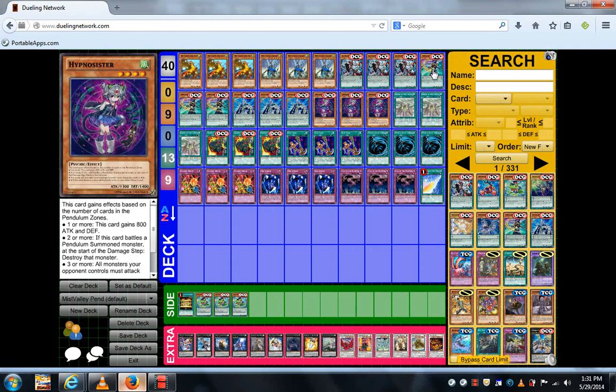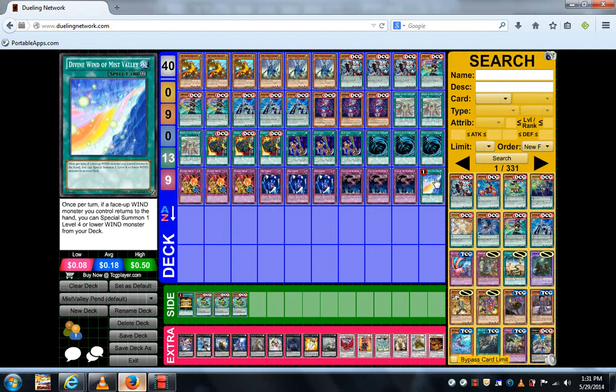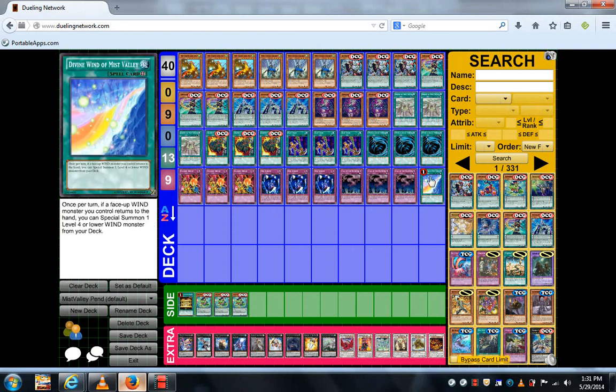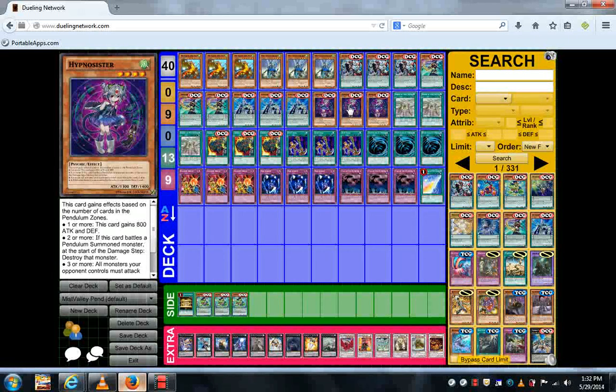Hypno Sister works with the fact that you have pendulum monsters, and she's good against somebody who plays pendulum monsters. She's a level four WIND monster, so you can bring her out with Divine Wind of Miss Valley — for example, if you bounce Miss Valley Soldier on your side to your hand while you have the field spell, the field spell brings her out. If you have pendulums or your opponent has pendulums, she'll be a 2100 beat stick. If there are two or more pendulum monsters on the field and this card battles a pendulum-summoned monster, it can destroy it before the damage step. And if there are three or more pendulum monsters on the field, all monsters your opponent controls must attack this card if able.